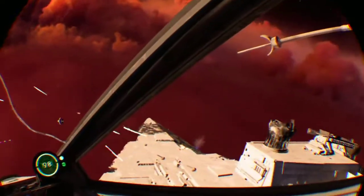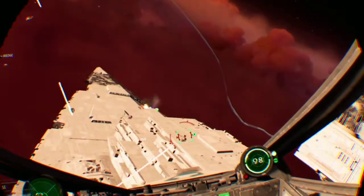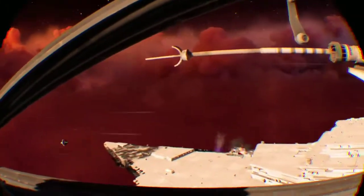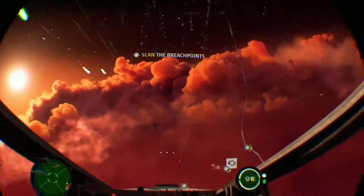The U-wings can get in safely. This is our chance to capture that Star Destroyer. If you take the bridge, you will have access to its internal systems. Scan for a breach point so we can send a boarding team.